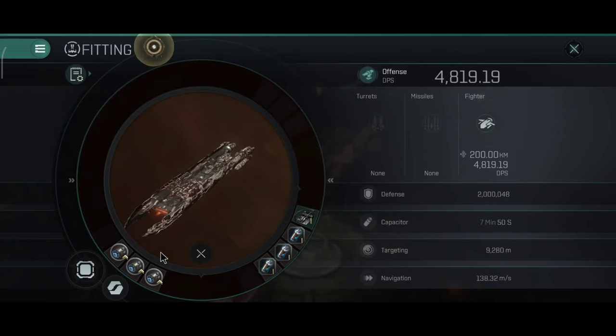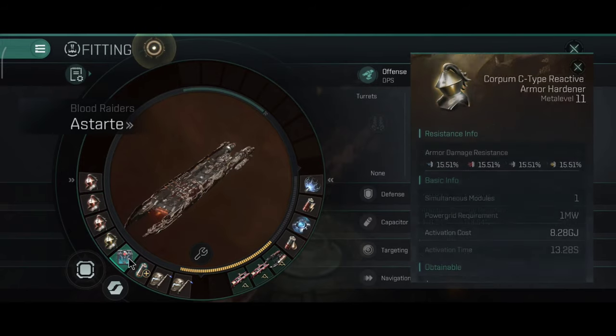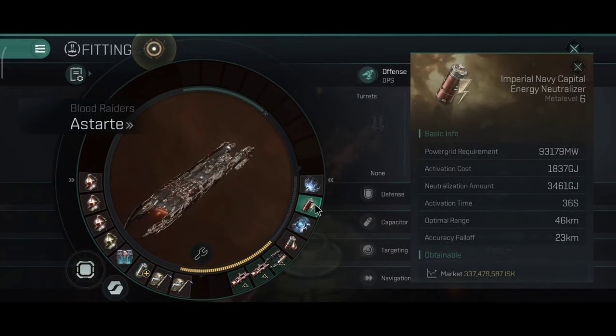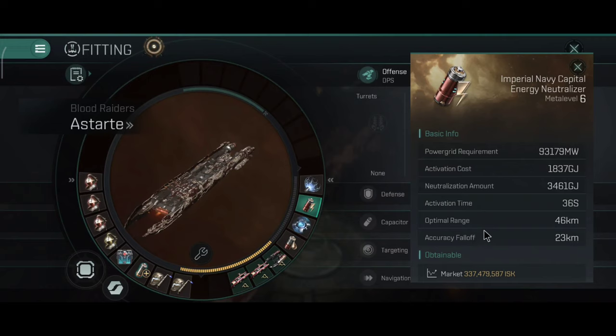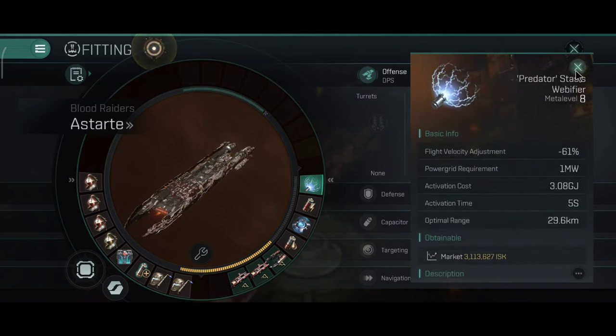I have the classic Blood Raider setup — full armor tank rigs — because currently we still don't have the damage mods, but once we do I will definitely be changing the low slots. In the medium slots I have a capital Nosferatu, capital Neutralizer, a web, and the carrier defense module. The capital Nosferatu should in theory work on sub-capitals at least in the case of Blood Raider ships, so it will be fun to check that out, and the web range is going to be very nice after all.